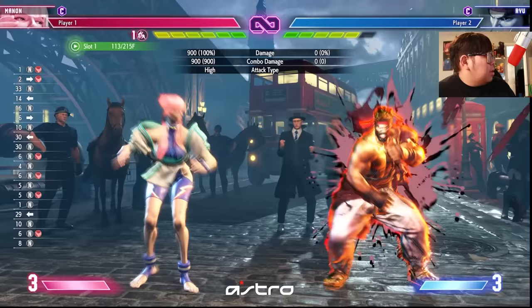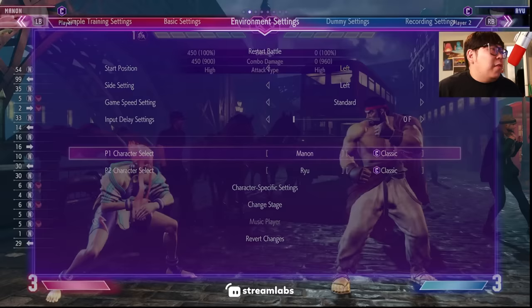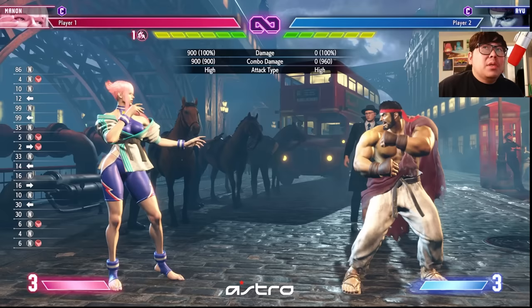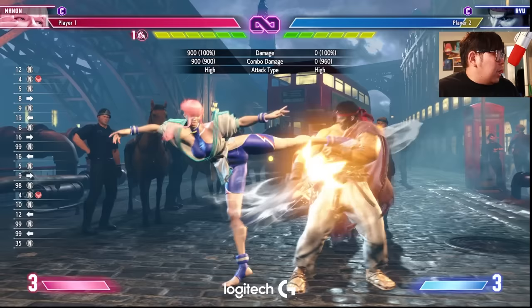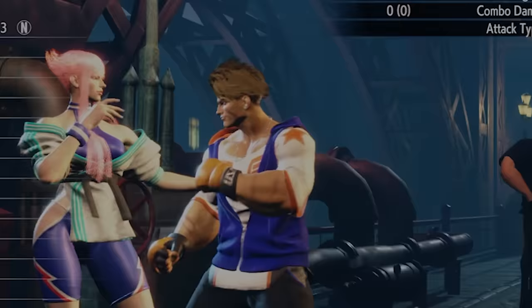Standing heavy kick is a very good poke with good range, but be careful about what non-cancelable normals you use, because non-cancelable normals are your really big pokes. You don't want to abuse them too much and make them predictable, because eventually your opponent will hard read that button. Mix it up with cancelable normals, and when you mix those in you'll be able to react to drive impact better because you're looking for it.